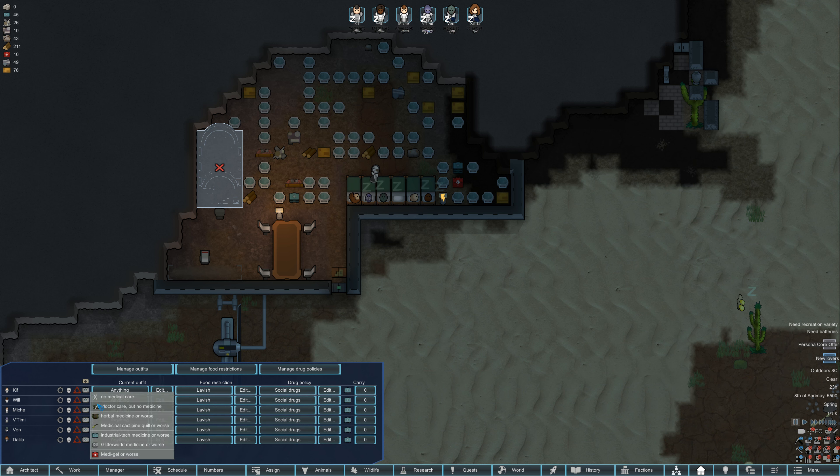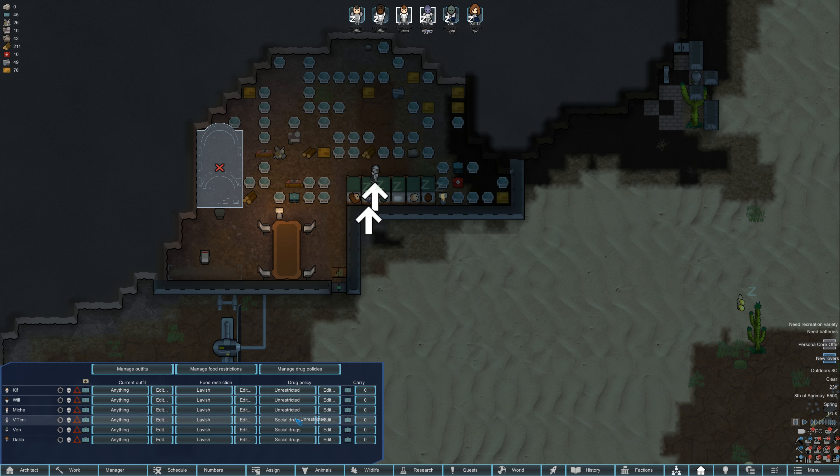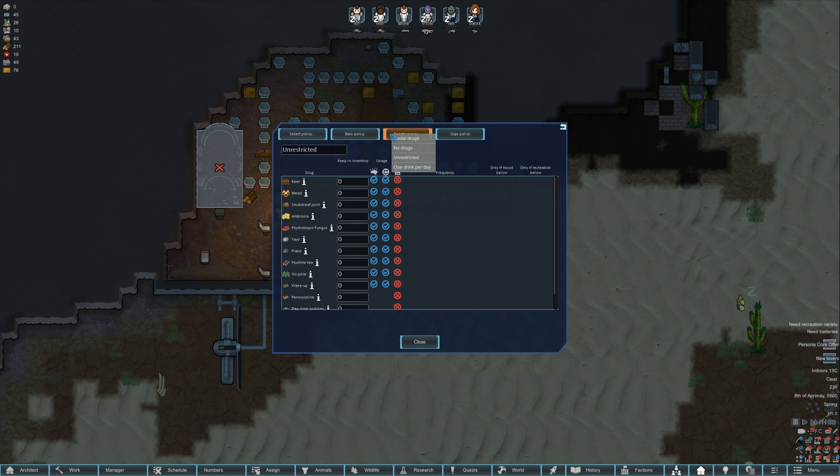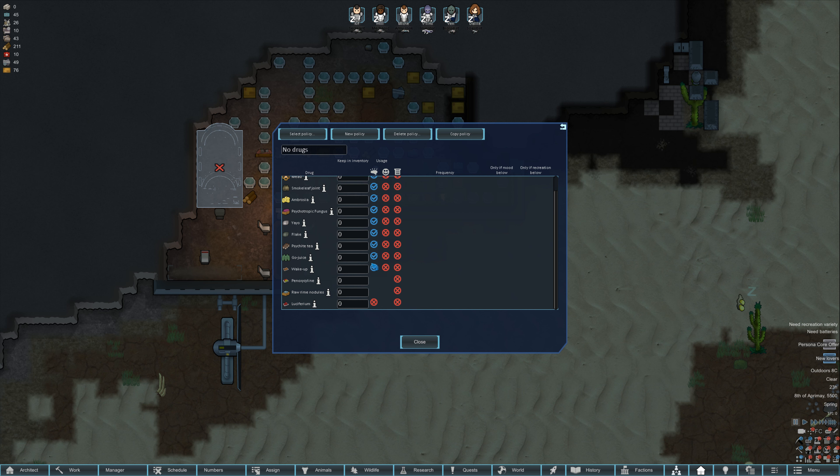Let's set the medicine to industrial for now. I like to set these guys all to unrestricted. Let's edit — delete social, delete one drink per day. Unrestricted is fine — beer and smoke leaf are fine for addictions and social. No luciferium unless they have a luciferium addiction. And for no drugs, it is no drugs ever.